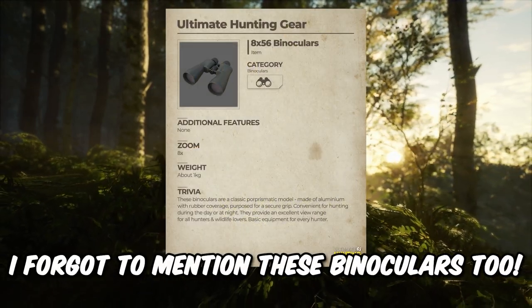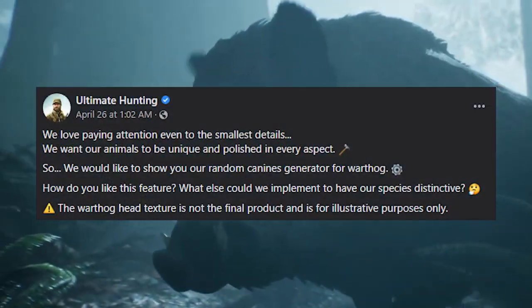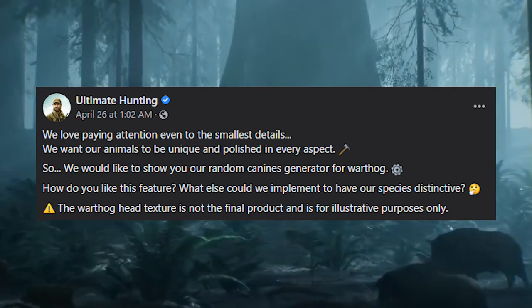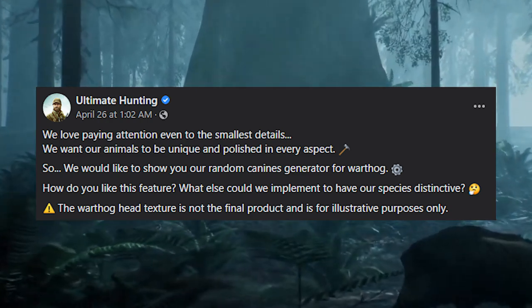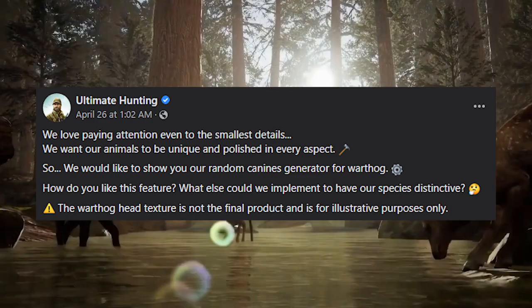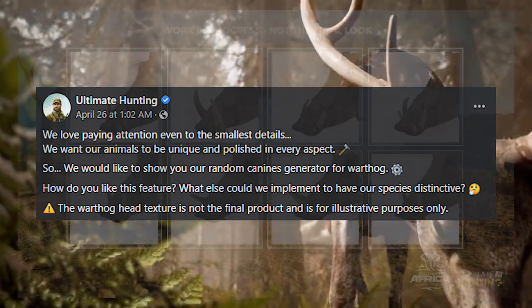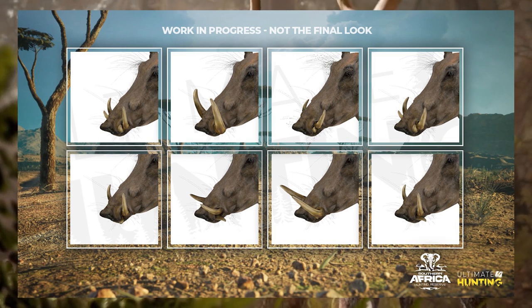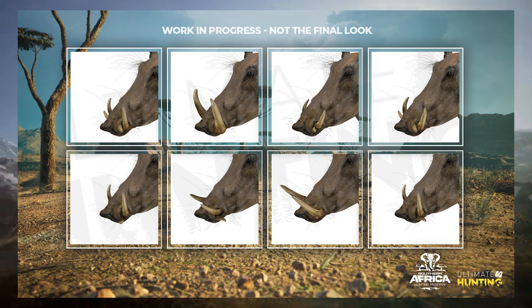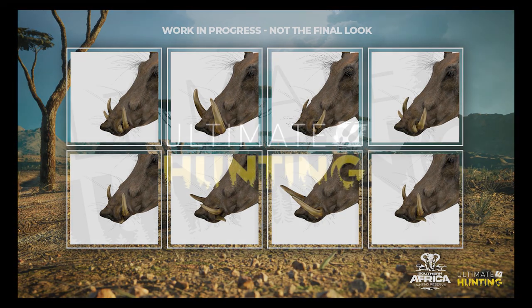The second to last piece of information was about animal detail. Ultimate Hunting says they love paying attention to even the smallest details and want animals to be unique and polished in every aspect. They showed a random canine generator for the warthog. You can definitely see how the tusks of these warthogs are different from one another. I really like it — the warthog head texture is not final and is for illustrative purposes only, but this is definitely getting my tick of approval.